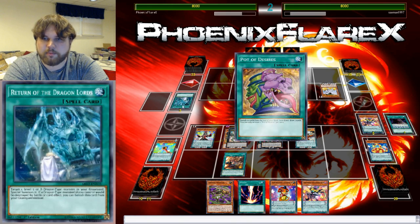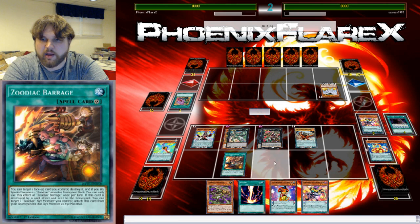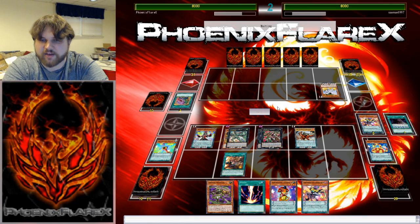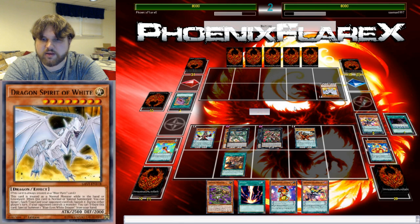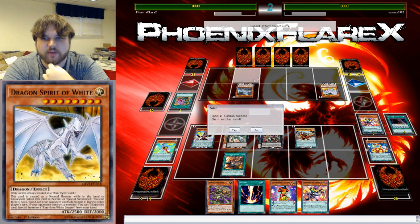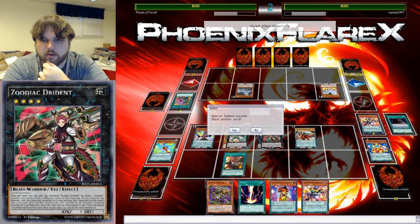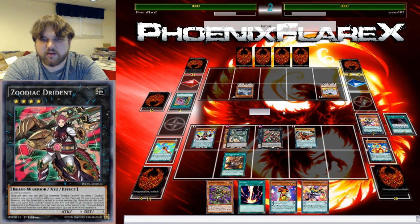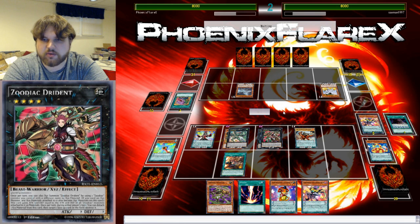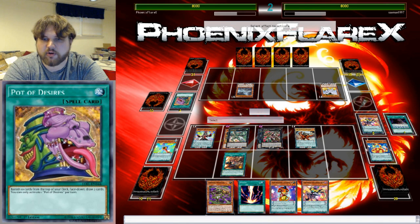So what I can do is use Drident to bait this. He's going to attack into my Drident, I'd assume. There are a few different things I've got access to here. He has Alternative Dragon in his hand, which he can summon, and he can make a Rank 8. I'm curious as to what the scope of his play is, to be honest with you.